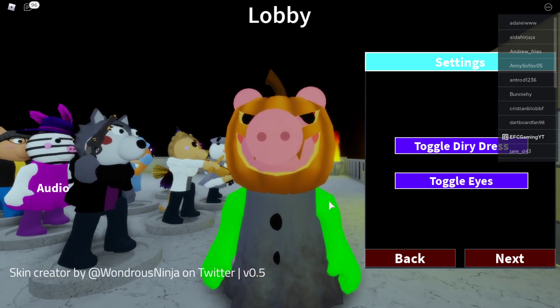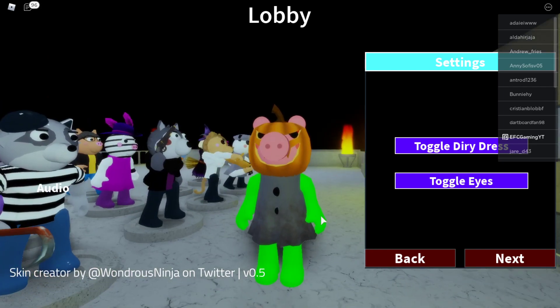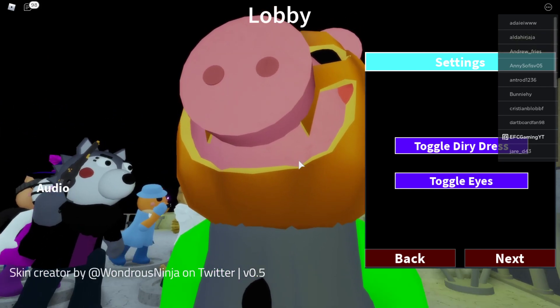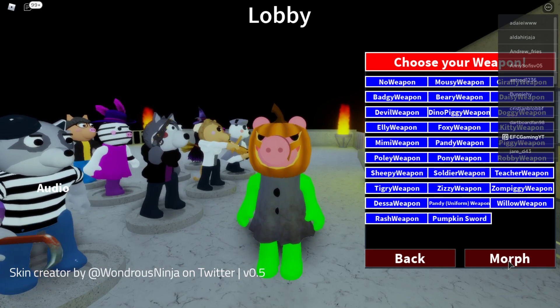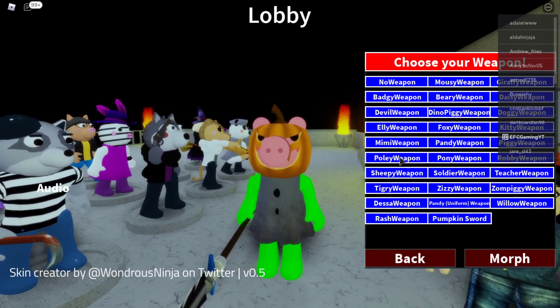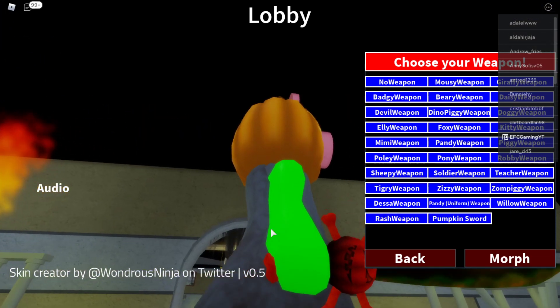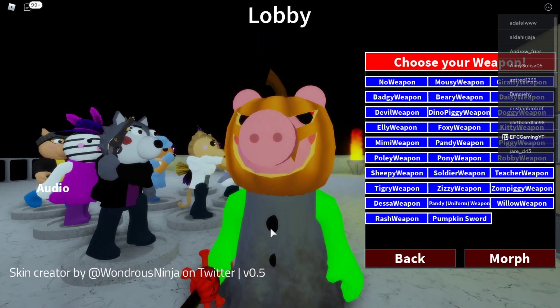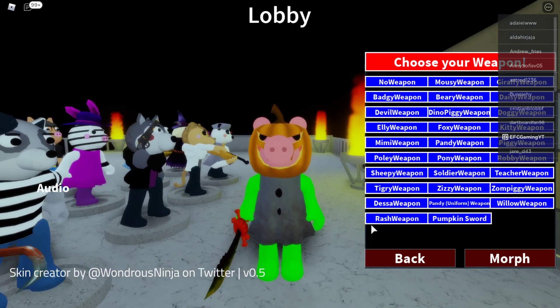Next is toggle dirty dress — dirty dress! And toggle eyes, but we can't really see the eyes because of the pumpkin helmet. Settings look good. Now we choose your weapon — there's Badgy Devil, Ellie... in the spirit of Halloween, we are going with the pumpkin sword! Yeah, that's an evil pumpkin sword. So we've got the evil pumpkin sword, green arms, green legs, and a pumpkin helmet.